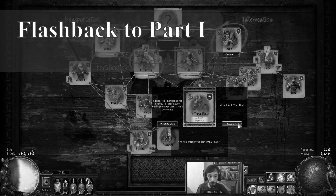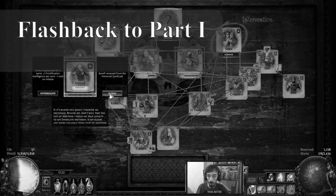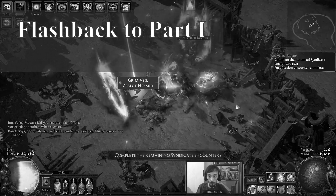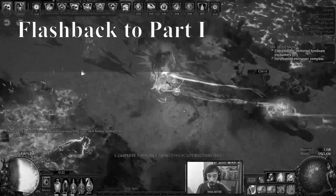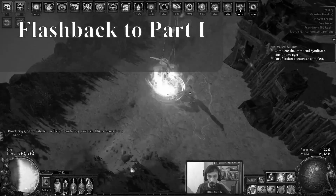Once you unveil an item, the unveil options you have been presented are saved on the item. This means if you remove the crafted mod and use the AceLink bench to veil it again, it will give you the same options, which can be used to farm the same mod over and over again.